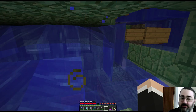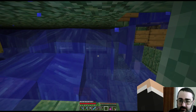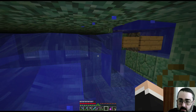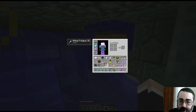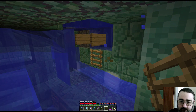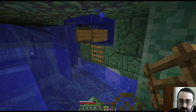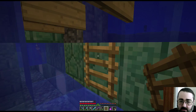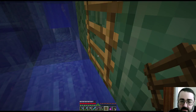I have mining fatigue because elder guardians will hit me with mining fatigue from time to time — because they're really irritating is why. I'm also putting a ladder down because I've now cleared up enough water that getting out of here, I can't just float out now. I have to actually climb up there.